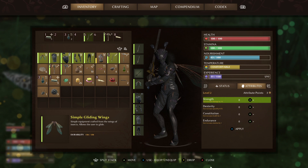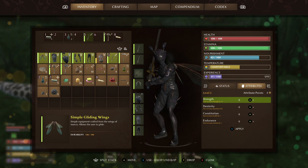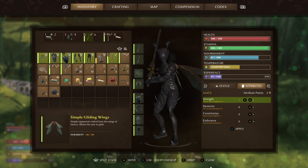You've got strength, which increases your damage output by percentage — each one will give you 1% extra. Then you've got dexterity, which is going to increase your speed by 0.5%, that's a percentage. Then you've got constitution, which is going to increase your health by 1 point — so not a percentage, but by 1 point. And then endurance, which is going to increase your stamina bar by 1 point.